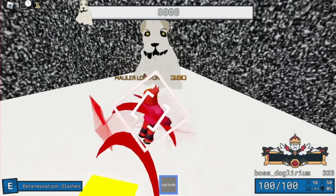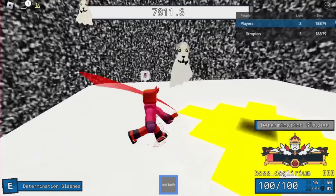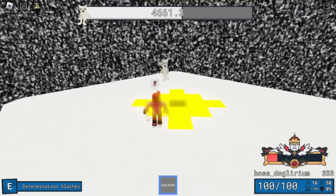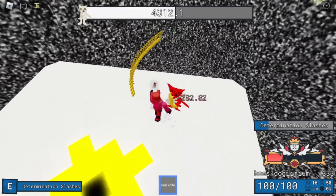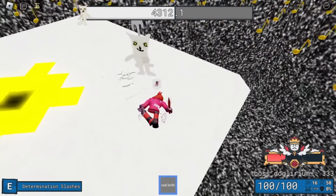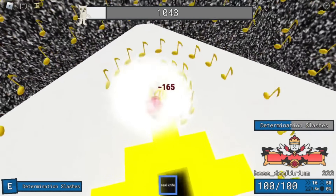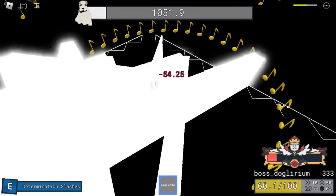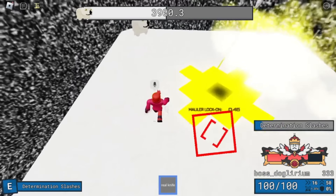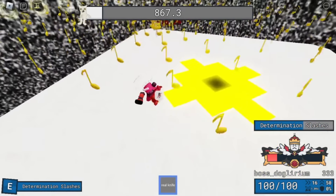Your only weapon is the real knife, and you have to get rid of Doglarium's 8,000 HP with 3 lives. Let's get to his attacks — we'll be using the terms that the IA wiki gave for convenience. First, Strum. This is the music note attack. Bad news is that it's nearly impossible to dodge. Good news is that it does zero damage and only knocks you back slightly. However, it can ragdoll you and catch you off guard, which is why you should stay near the center or near the boss and facing away from the all-consuming void. Don't go near the edges at all. You probably shouldn't waste your Determination Slashes on this attack, as if you get ragdolled during your attack you can really mess it up. Just go up close and get as many hits as possible.